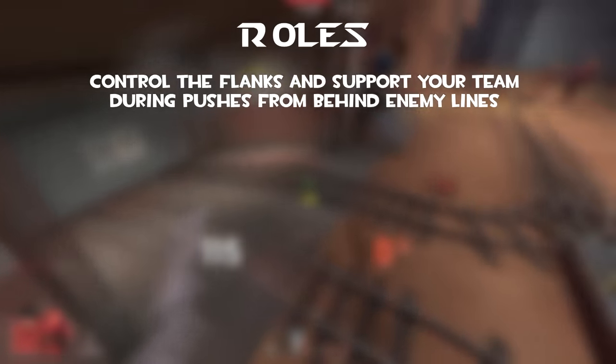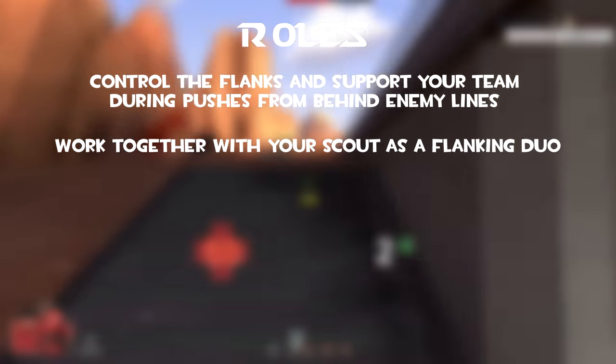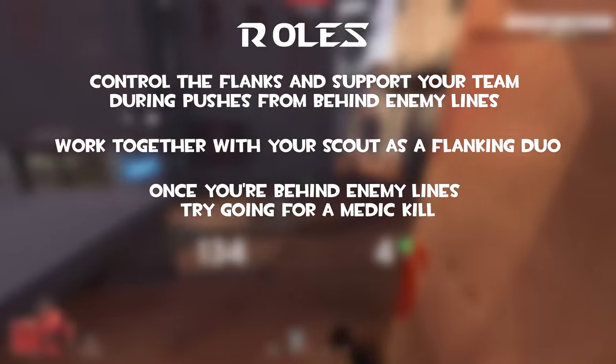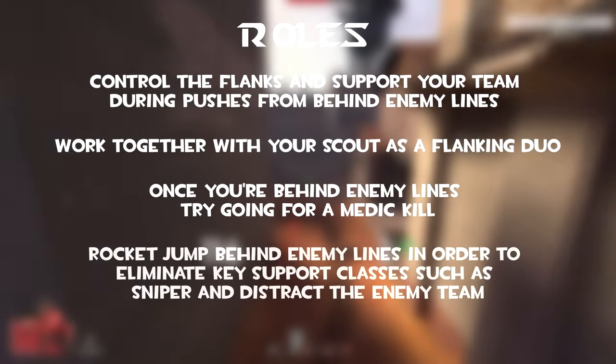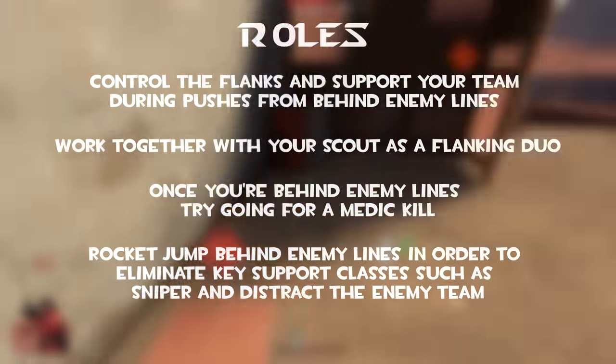Overall roles: control the flanks and support your team during pushes from behind enemy lines. Work together with your scout as a flanking duo. Once you are behind enemy lines, try going for a medic kill. Rocket jump behind enemy lines in order to eliminate key support classes such as sniper and distract the enemy team.